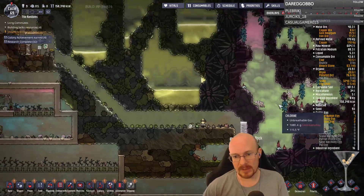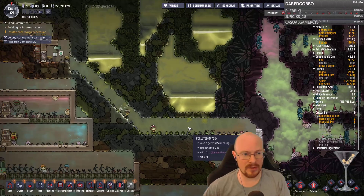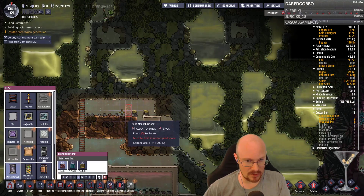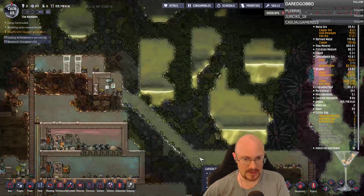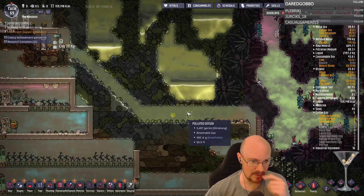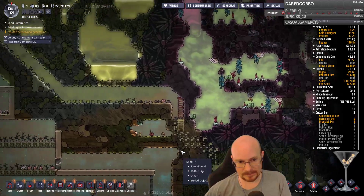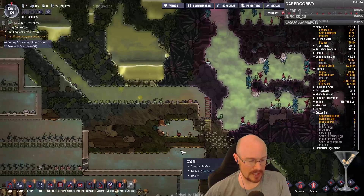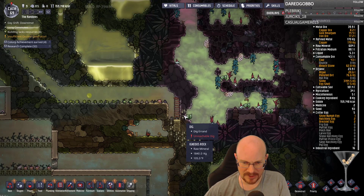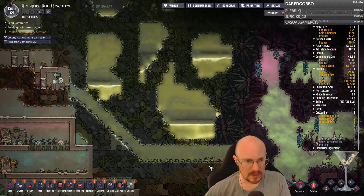I'm just worried that the chlorine is going to go into my base. How can I avoid letting it go into my base? Extra airlocks over here — that's what I'm worried about. Because if I just have polluted oxygen that I can clean with deodorizers... Chlorine is heavier than O2, okay — so it'll stay down. All right, I'll dig into that then. Why the hell is that an unreachable dig? They must not be able to reach this ladder for whatever reason.